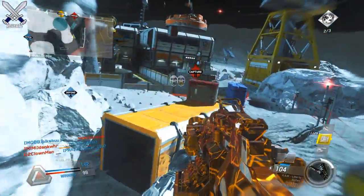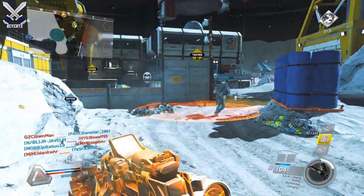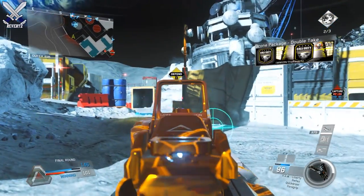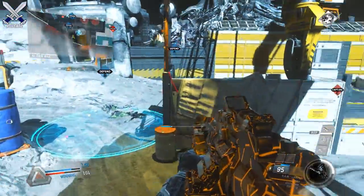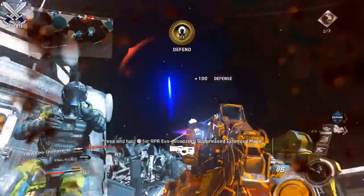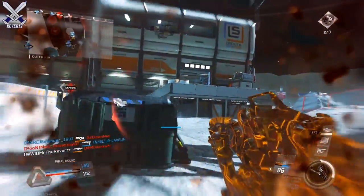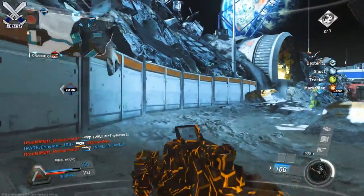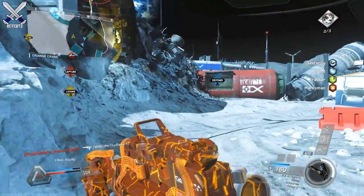Now for the new weapons coming to the game — the first one is called the Gauze, and it's kind of like an LMG, but it's a semi-automatic LMG. The cool thing about the Gauze is you can actually hold the fire button, making the bullet damage a lot stronger. It's kind of like a sniper in a way because you can actually one-shot kill enemies from across the map. So it may be a hybrid LMG-sniper weapon.